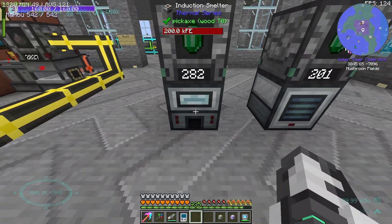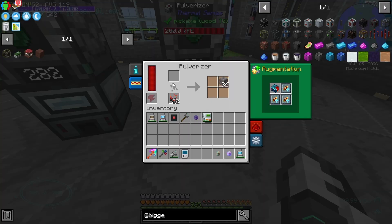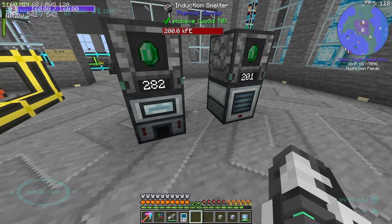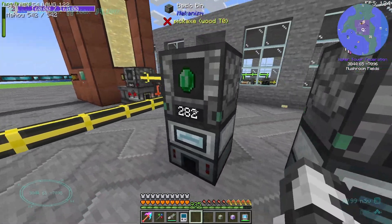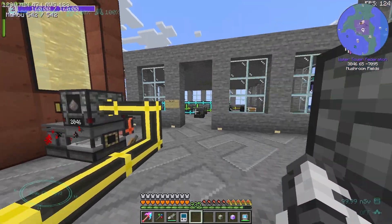Nice. We've got some emeralds. This is actually using cinnabar for the smelter to get rich slag, and then basalt's powder for the pulverizer to get extra emeralds. I guess it was comparing the rates at which you actually earn the emeralds — like per a stack, or per a few stacks.